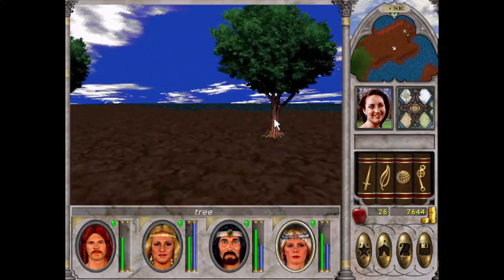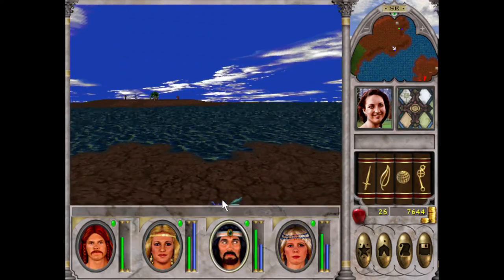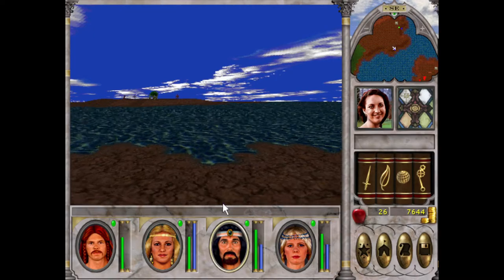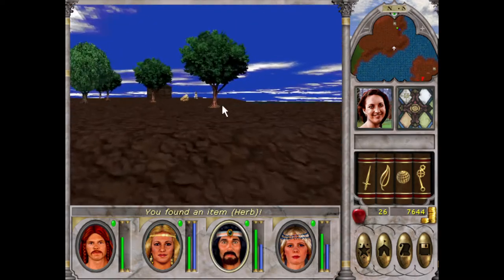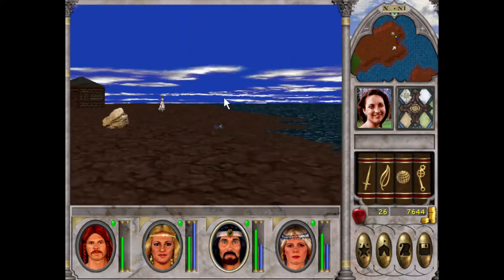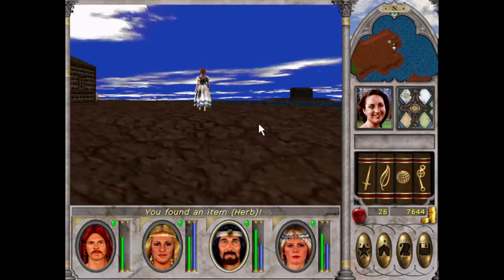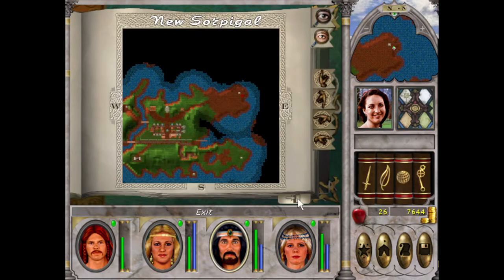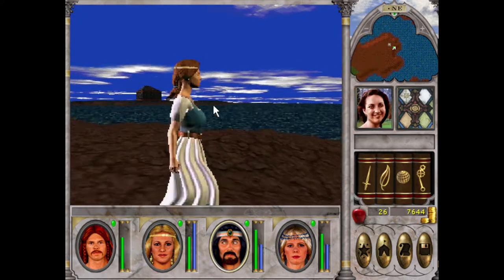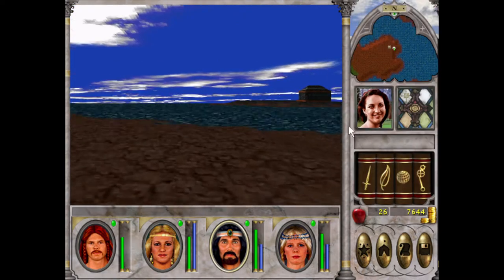We'll see what these herbs are, see if we can use them. We'll see this house over here — I reckon this one's the blaster house. Arms master — two point bonus to all weapon skills. If it was like five or six I'd consider it, but not two.